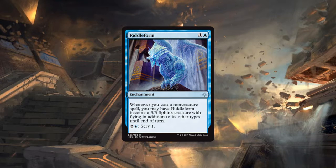Next card: Riddle Form — one generic and a blue enchantment. Whenever you cast a non-creature spell you may have Riddle Form become a 3/3 Sphinx creature with flying in addition to its other types until end of turn. You can also pay two generic and a blue to scry one. The problem in limited is casting non-creature spells is hard to come by — you're casting creatures most of the time. Having repeatable scry one for two and a blue is nice but pretty expensive. Overall a very mediocre card.